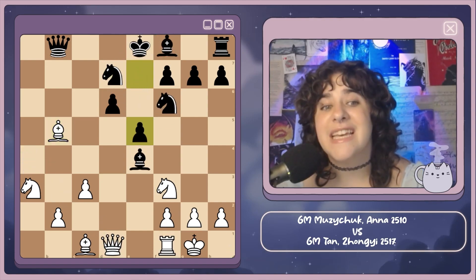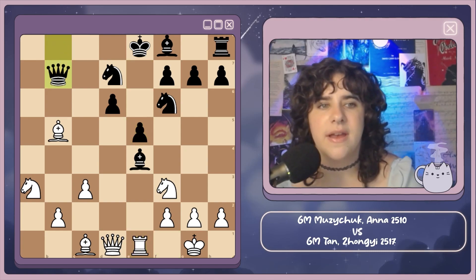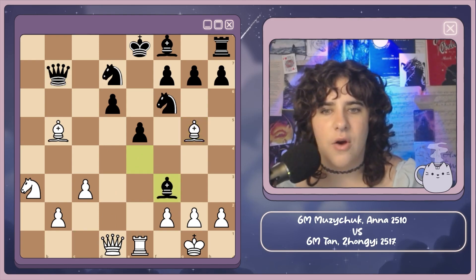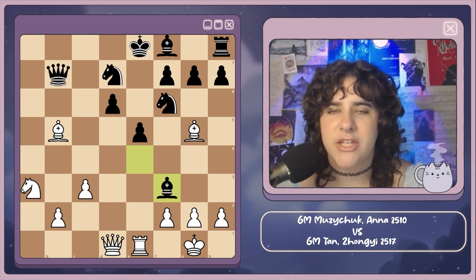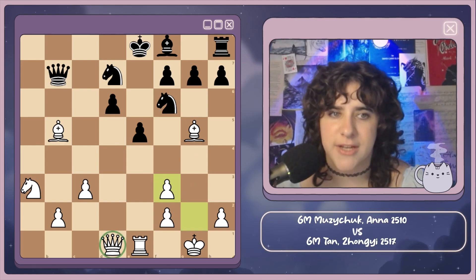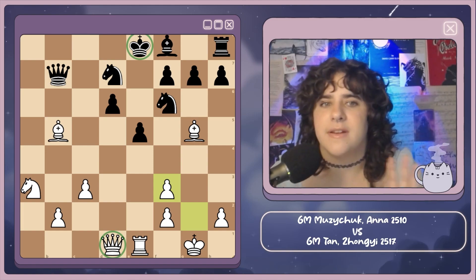She plays e5 instead, and the idea is very similar. Rook e1, queen to b7 to defend the bishop and defend against this threat. Now bishop g5, a very logical move, and now bishop takes f3. Here she needs to play g takes f3, because it's just much better to take with this pawn, keep the queens on the board — do not have a queen exchange when the king is in the center. White's king is safe, she's fine. But we see her take with the queen instead.